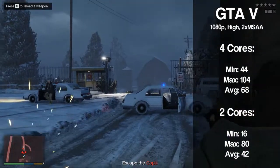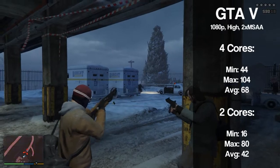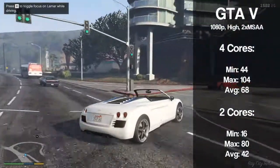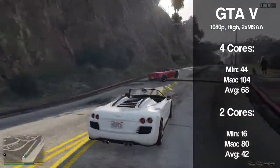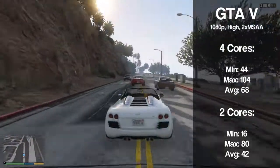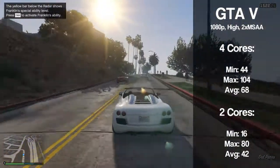GTA 5 ran perfectly fine on four cores, achieving a minimum of 44 fps and an average of 68 on high settings. When running the dual core, the game was stuttering all over the place, especially during driving. It achieved a minimum of 16 fps and an average of 42. This stuttering seems to be a common issue with dual cores with no hyper-threading in this game.